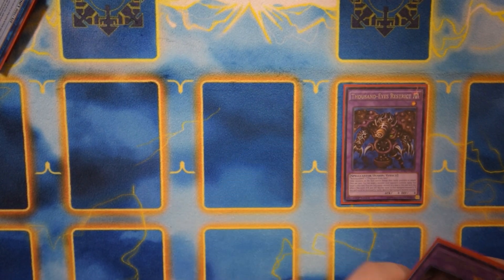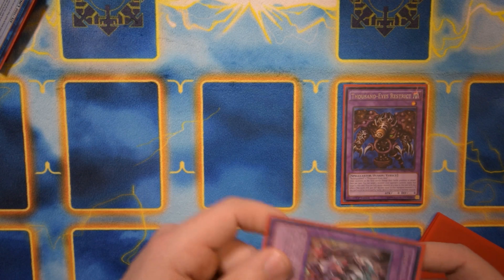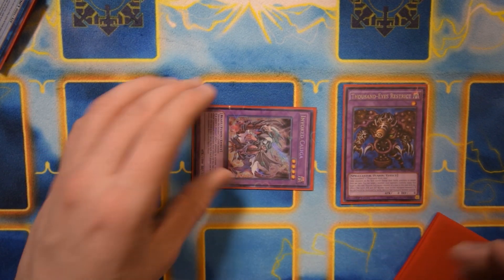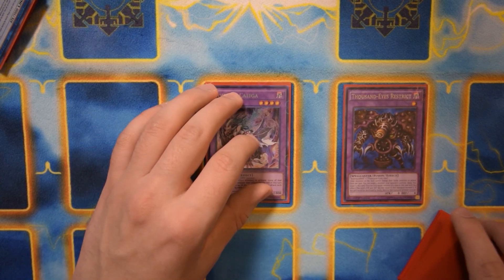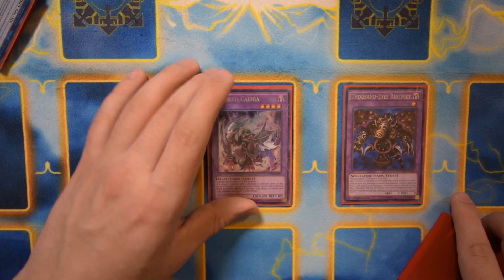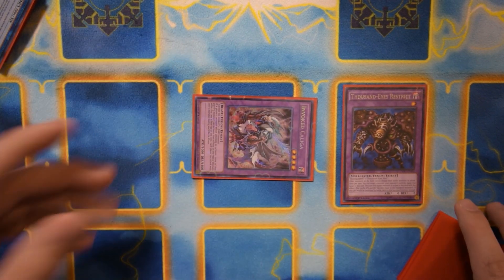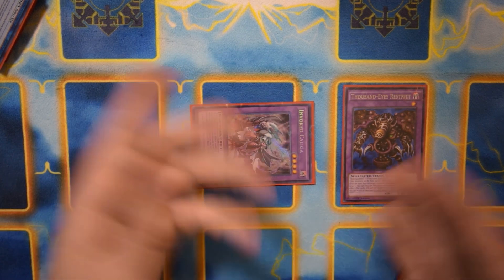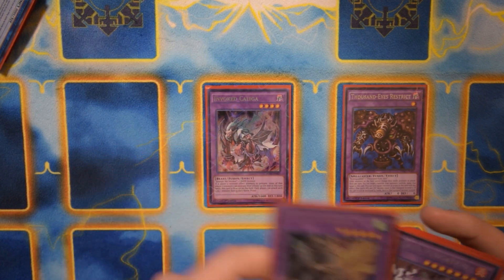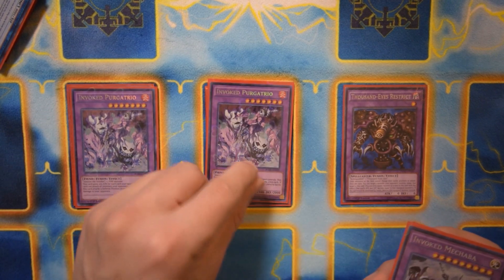The last link is one Borreload Dragon — you could play Borrelmax here instead. For Fusions, one Thousand Eyes Restrict as an Instant Fusion target — could be Millennium Eyes Restrict but I don't own one. One Kluger — it's a good Instant Fusion target and can stun your opponent going first alongside Mechaba. If you open Instant Fusion and Book of Law, you can search Book of Law through Invoker of Madness, then going into Kluger alongside Mechaba means when you negate that first monster effect, they cannot activate any other monster effects for the rest of the turn.